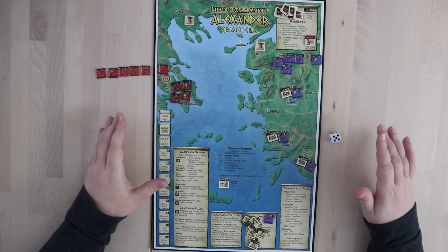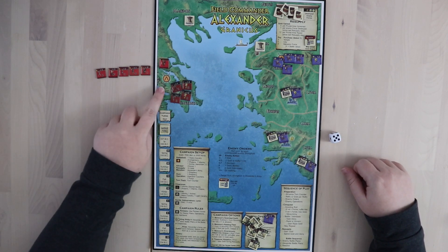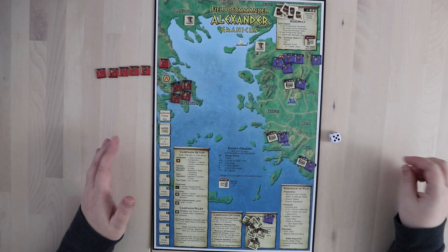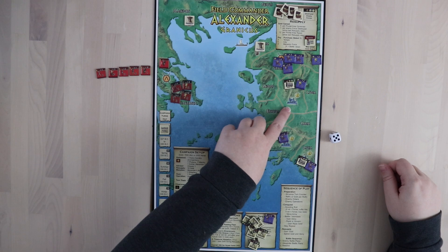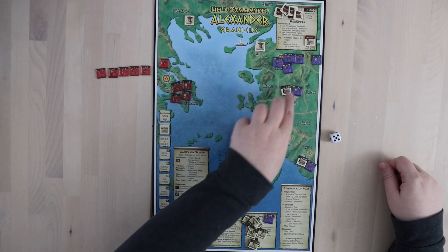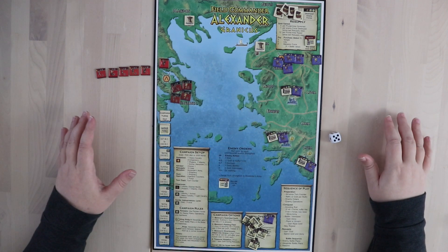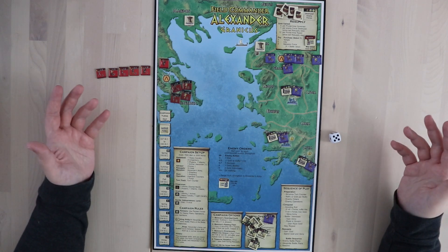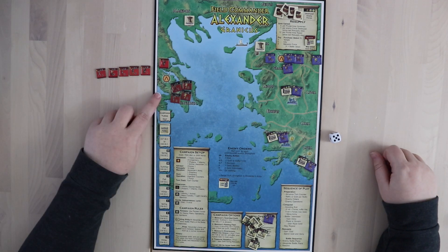Depending on where you're going, you actually have some choices about what to do. This orange symbol with the crossed spears indicates a battle spot where you'll have to fight it out. But strongholds on the map, such as the one here at Sardis, give you some options — you can choose to either battle or attempt to intimidate the area you're trying to conquer. Here at Kyrenia, though, we will have to fight.